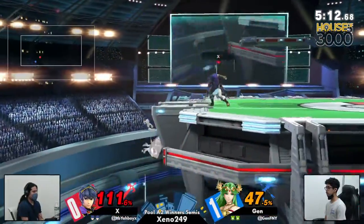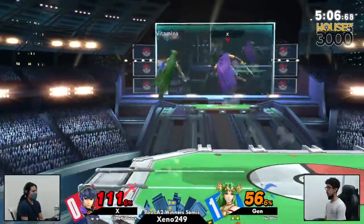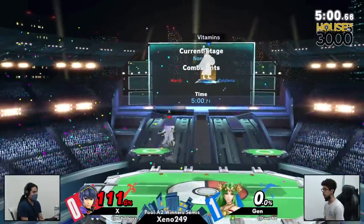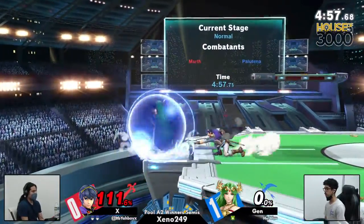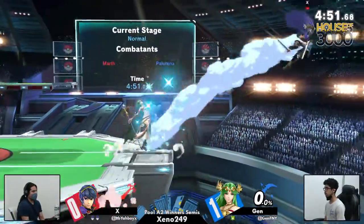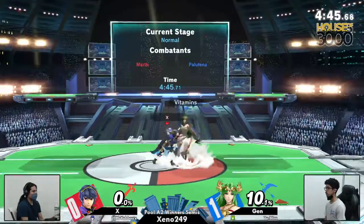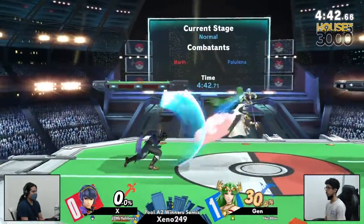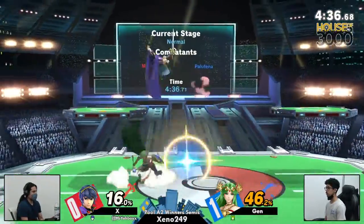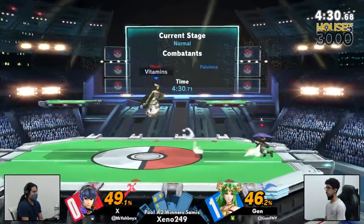Nice job catching them in the air with that forward air. Jen trying to find some space, with the auto-reticle just poking at X. Although Jen did get that zero-to-death yet again on the first stock, you're not looking away until it's actually over. Jen was at like 70 and died — that dancing blade hits pretty hard if you get the tipper on the last hit. That kills around 60 or so, it's gross. Now it's pretty much even. Jen got a nice edge guard setup with the forward throw — this is an even game two.